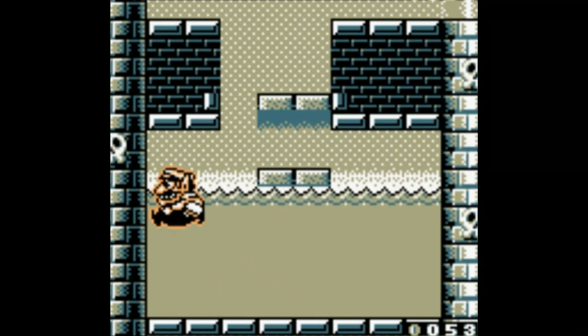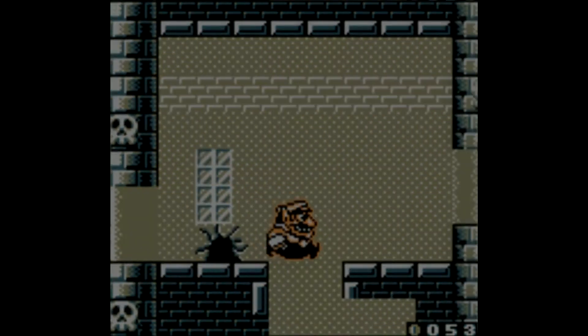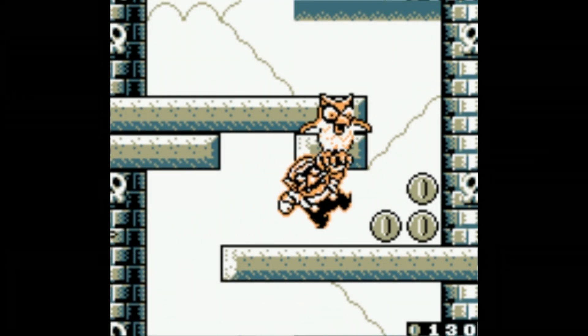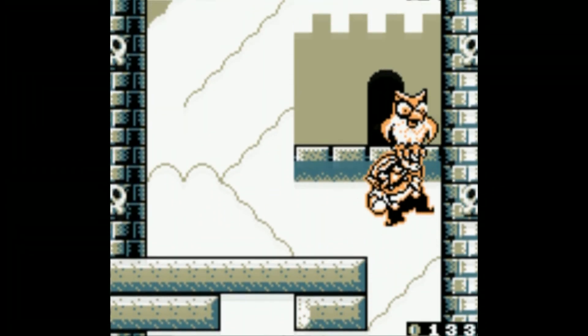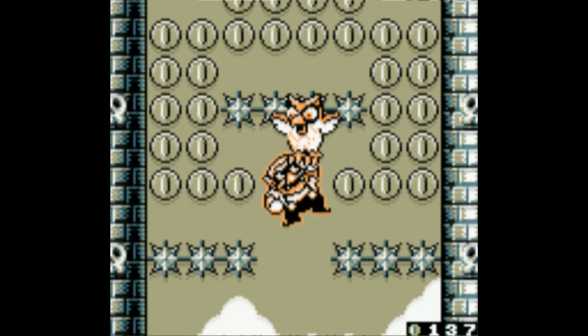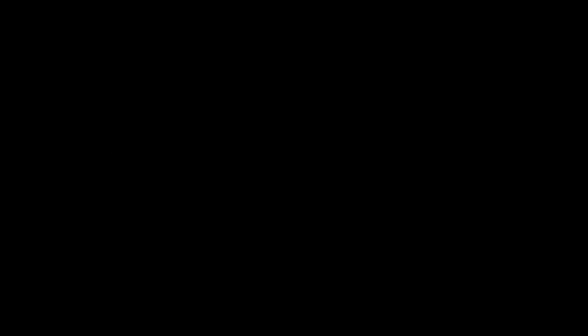The true ending involves Wario finding a secret cave with Captain Syrup's own treasure and stealing it for his own. These games honestly just keep on getting better and better, and I couldn't be happier about finally getting to play these games that I've put on the back burner for so long. Hope you enjoyed, and see you next video.